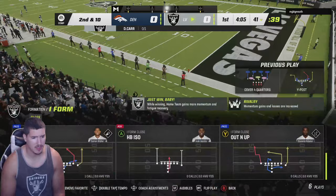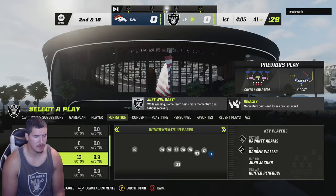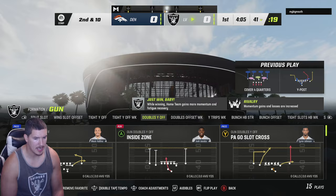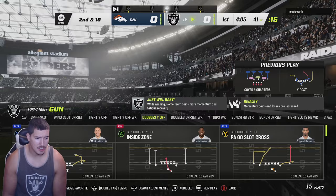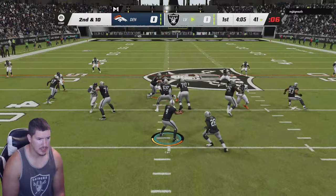That's kind of one of the reasons why I'm still in my favorite formation. They don't have the Debo package, but they have the bunch offset halfback strong — that used to be one of my favorite formations of all time back a couple Maddens ago. The routes in this particular one are way better than the ones in the Vegas playbook, and I still have my jet sweep and a trap. We're going to take some time in this formation.